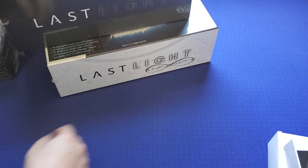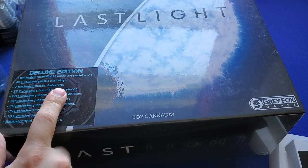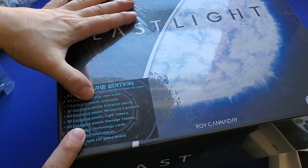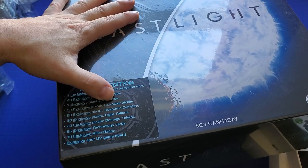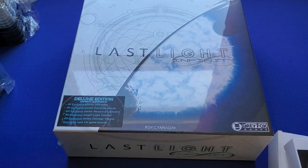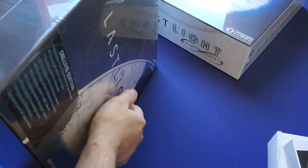Here is Last Light the Deluxe Edition, which includes one exclusive risen golden planet with special rules, 40 exclusive plastic mini ships, seven exclusive plastic asteroids, 32 exclusive plastic exterior pieces, 60 exclusive items — you guys can just read that. And that other box is the expansion.